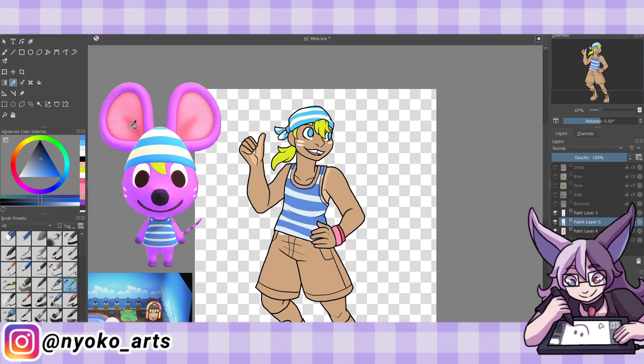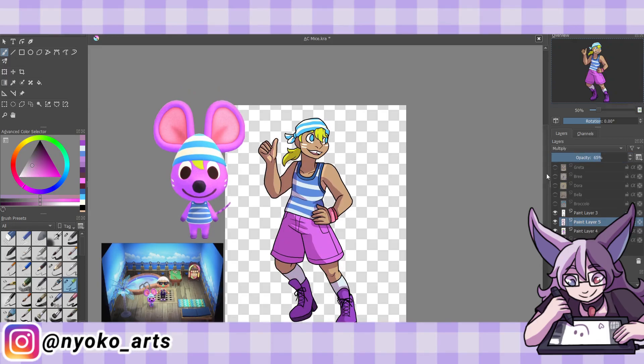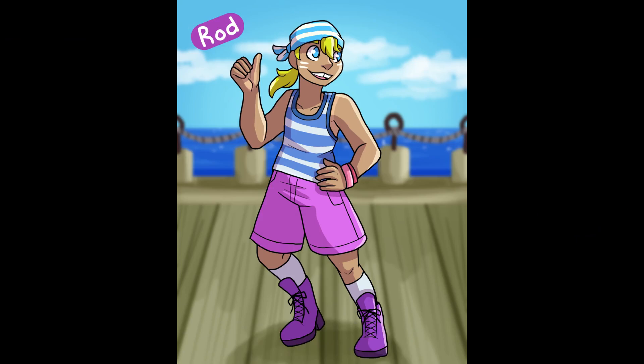I gave him a white and blue bandana, which I think he has in game, though that might just be a cap. I gave him blonde hair that sticks out from the top of it, reminding me a bit of Finn from Adventure Time with his blonde hair hidden underneath that cap, but I also have a ponytail sticking out the back. He's wearing his striped tank top, and I gave him purple shorts. Here's Rod — I still think it's a cute drawing, so here's the little pirate mouse, hope you like him.